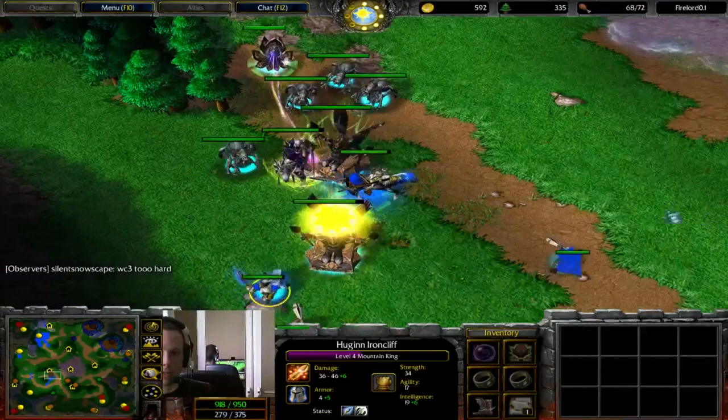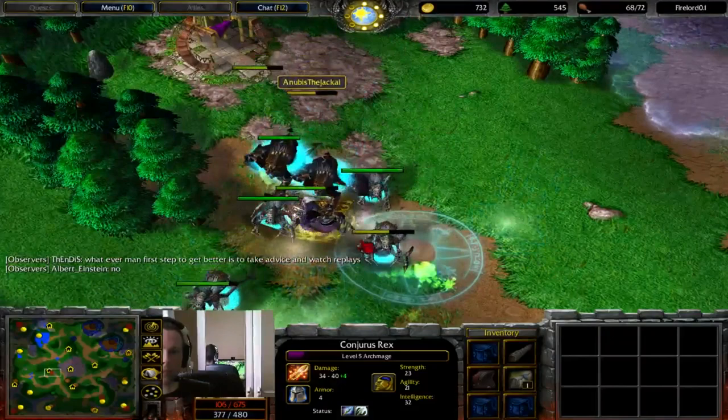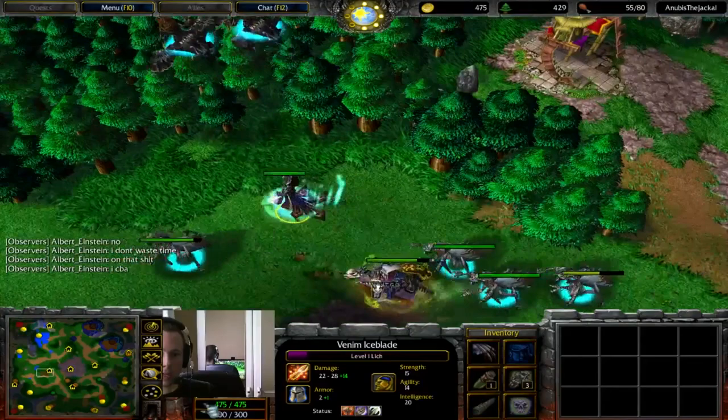Having said that, all he needs to do is creep another couple of camps or pick off some Undead units and he'll get even more experience. He's got Orb of Darkness, something you don't normally see. Here comes the Super Nuke from the Undead, forcing Firelord back. Fairly good engagement there for Anubis.